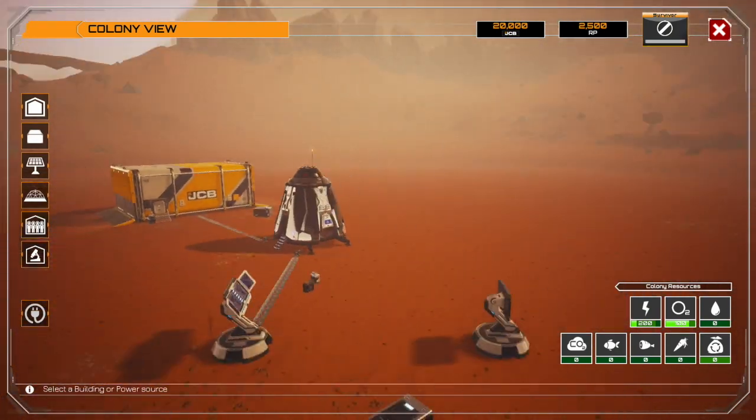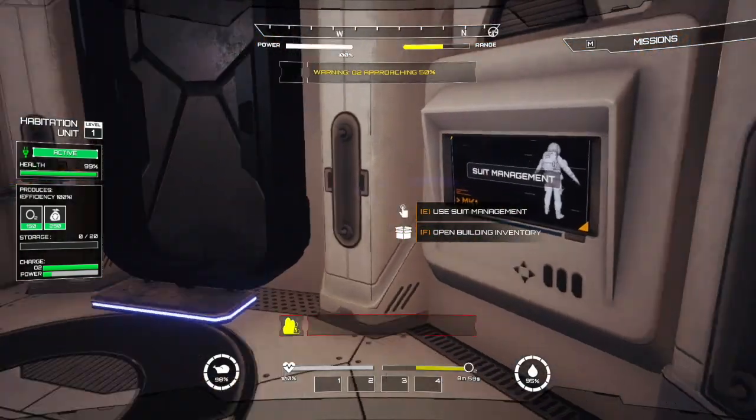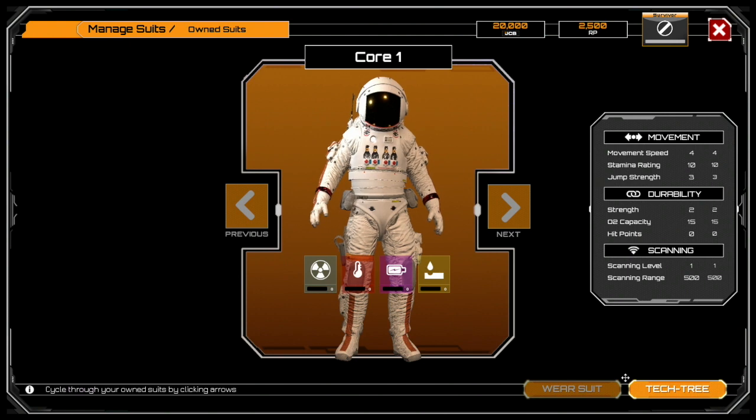Where's that storm at they keep talking about? Is that it right there, starting to come in? How do I get out of this window again? Oh yeah, you got to do this. Can I hit escape? Yes, you can hit escape.